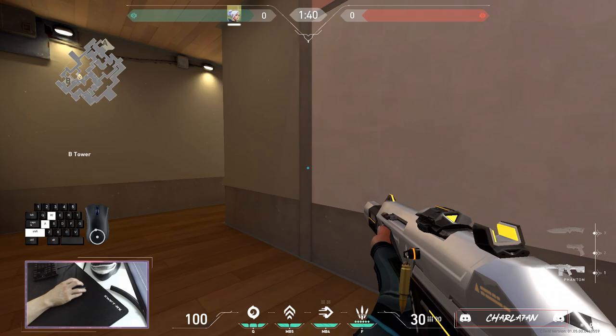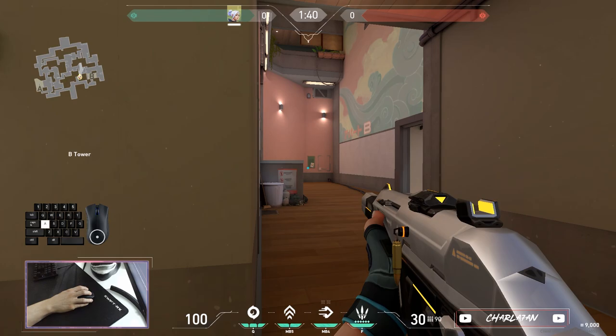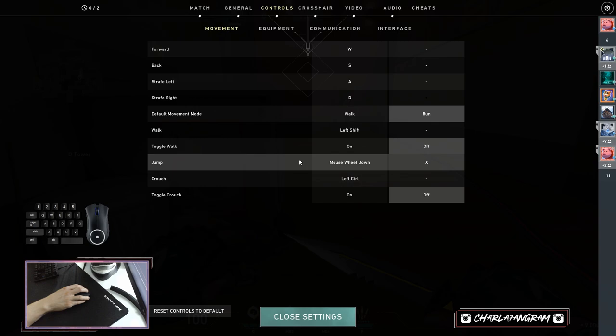The fifth mistake that can ruin your aim is having walk as your default movement option in Valorant. Having walk as a default movement mode will reduce your ability to effectively counter strafe and will put a lot of strain on your movement when you are shoulder peeking angles and corners.